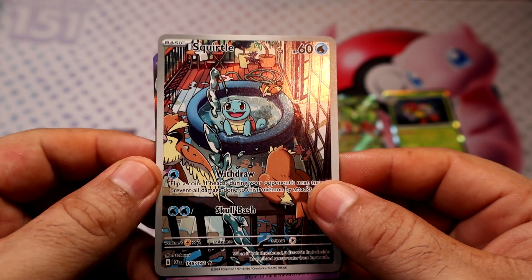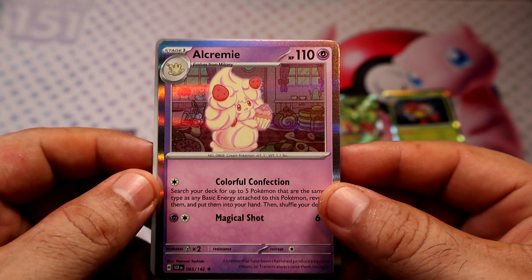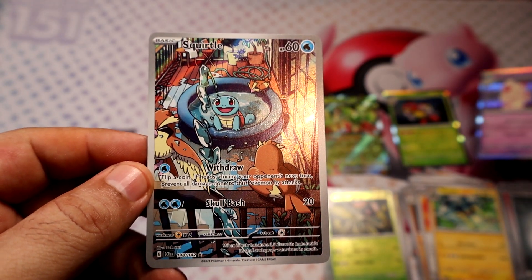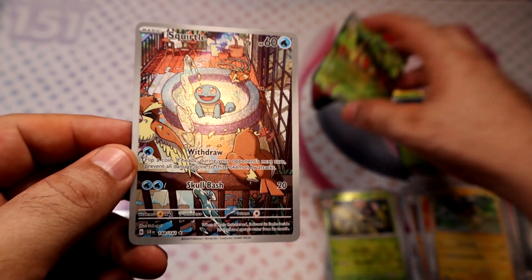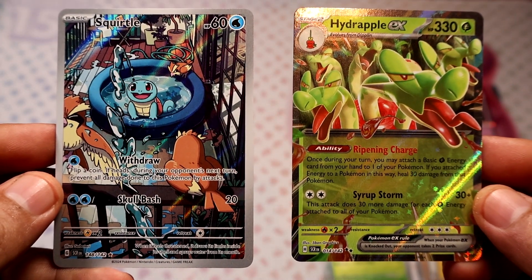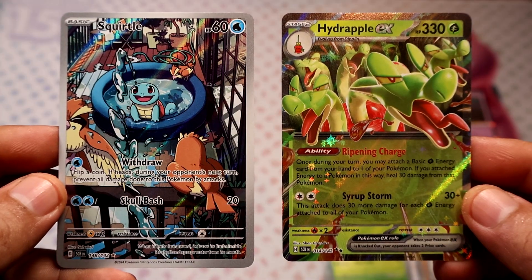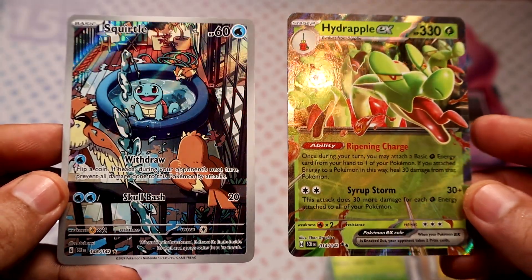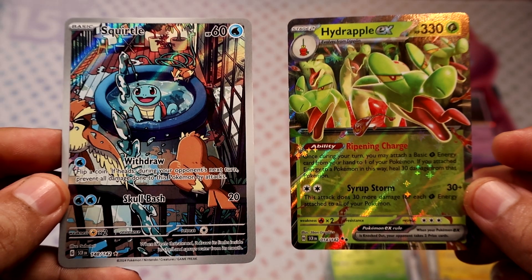Ok, ok, nevermind — last card is just a holo, but still. I could be wrong, but I think this scroll actually might be more valuable than the EX card. So pretty, pretty nice.